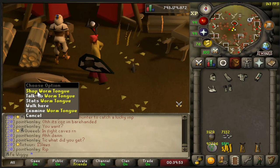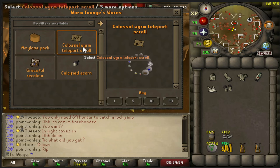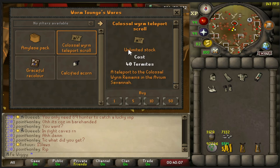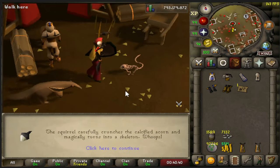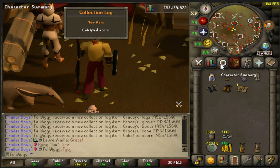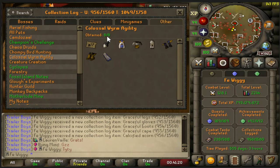Let's see if we can unlock some collection log slots now. The Colossal Wyrm teleport — I'm going to only buy one of these just for the collection log. Personally I think it's a waste since you have two other options to get here easily. I'm going to buy one of each of these. There we go. Bone squirrel. When we check the collection log now we are 8 out of 8.